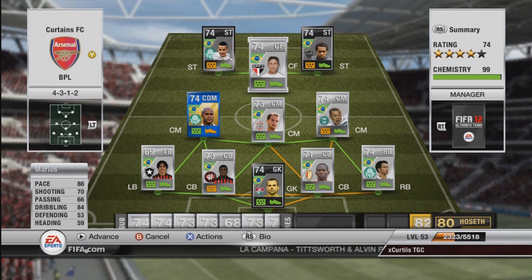The centre forward is Marlos. Everybody knows about Marlos - 86 pace, 5-star skills, good shot. You can play him as a striker, an attacking mid, or a centre forward. Any single position, he will do the job that you want him to do, and he will do it very well.